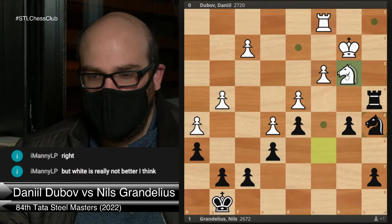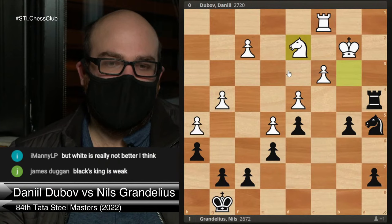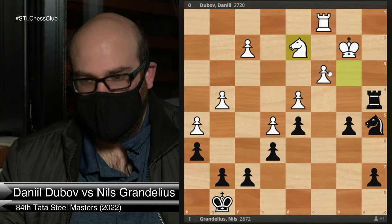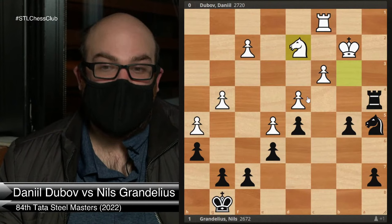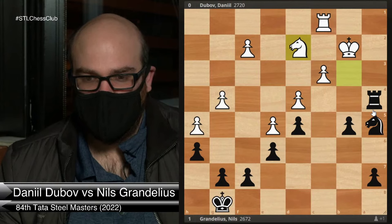In the game, Dubov played knight d2, which I think is probably not so great. The question is how would you take advantage of it from the Black side? Why is Black doing well with such a stuck rook? I'm happy to answer questions like that — usually if you have a pressing question about the position, someone else is wondering the same thing. So I'm always glad to get those questions.